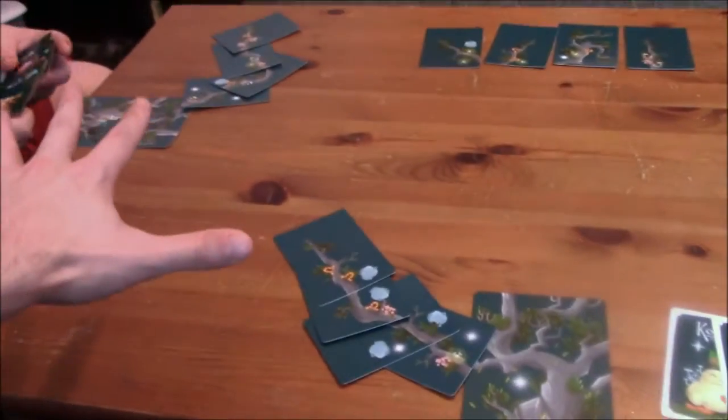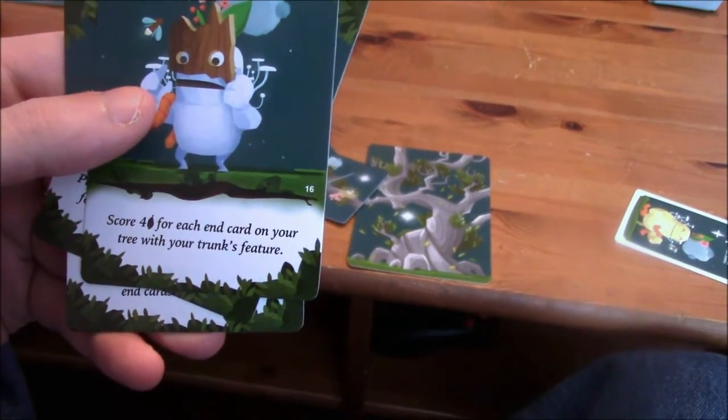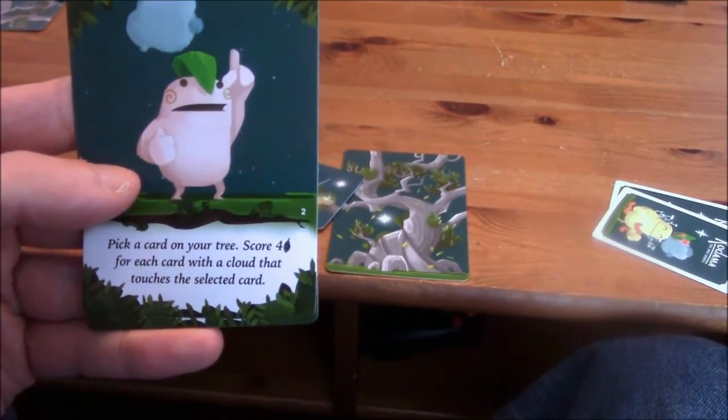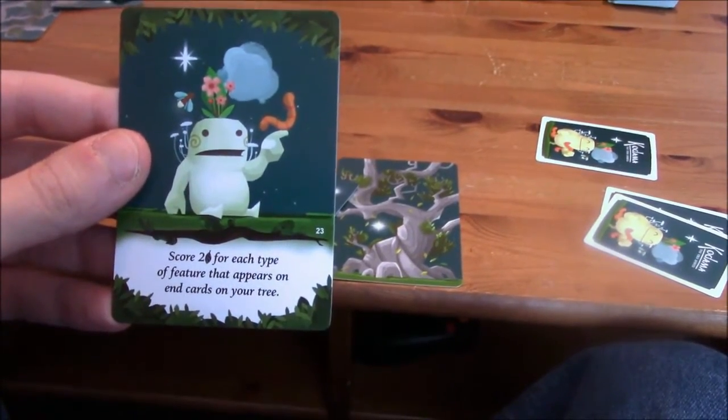Alright, that ends that round — four cards on my side, four cards on your side. Now we get to play a Kodama card. Play only during the fall phase — so that's not going to work, we're in spring. Score four for each end card on your tree with your trunk's feature — I can't, it's going to score me zero points. Pick a card on your tree — score four points for each card with a cloud that touches the selected card. Score two points for each type of feature that appears on your end trees — that would only give me... I'll play this one.